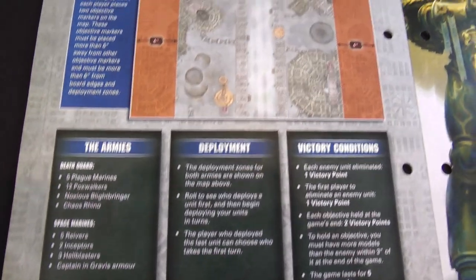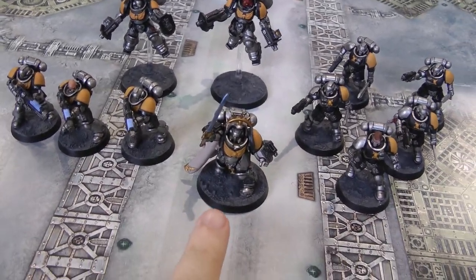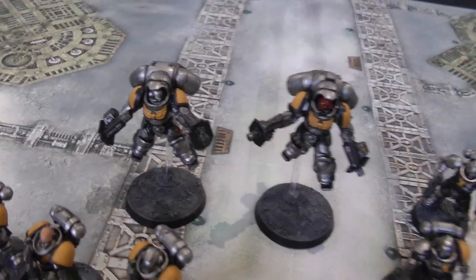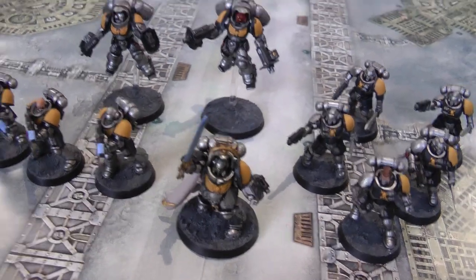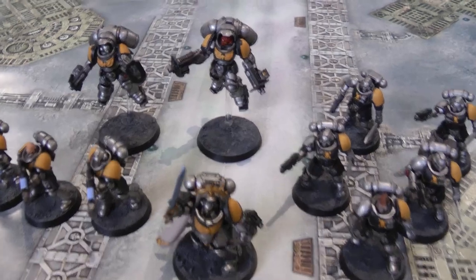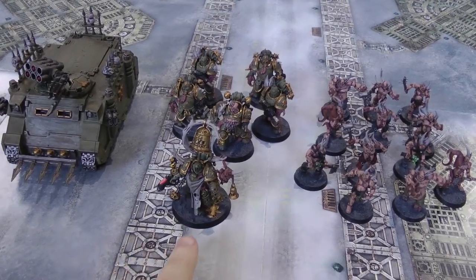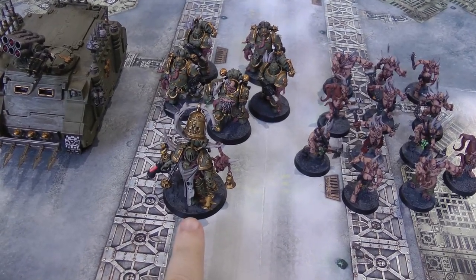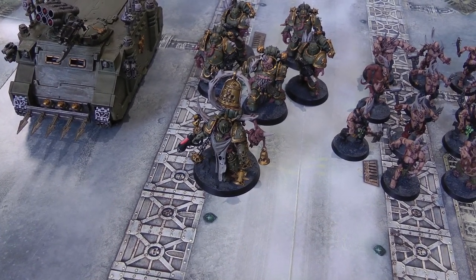For the Space Marine army we have the Captain in Gravis armour, three Hellblasters, five Reavers, and two Inceptors. The Captain is the Warlord and gets the Storm of Fire Warlord trait, meaning friendly units that roll a six to wound in the shooting phase get an extra minus one AP - so the Inceptors' Assault Bolters will be AP-2 on a six to wound. The Death Guard army has the Noxious Blightbringer, five Plague Marines, twelve Poxwalkers, and a Chaos Rhino. The Blightbringer is the Warlord with the Arch Contaminator trait, allowing nearby units to reroll all failed wound rolls with plague weapons rather than just ones.